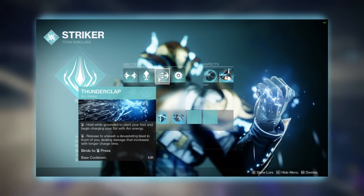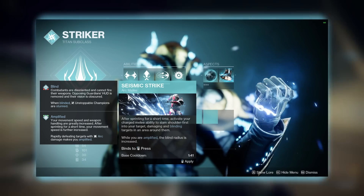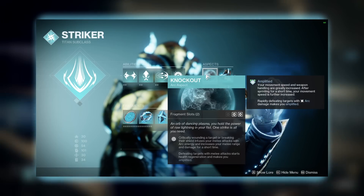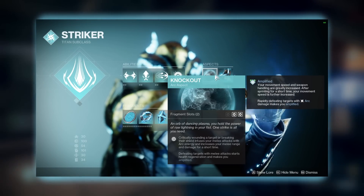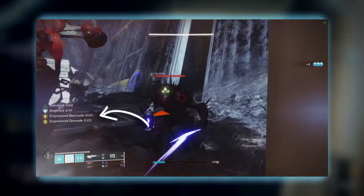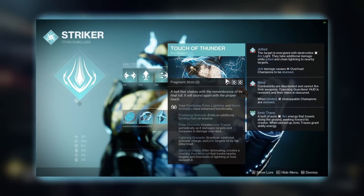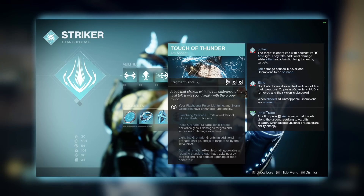For your melee, it's personal preference — you can choose Thunderclap or Seismic Strike. Seismic Strike blinds enemies, which counters Unstoppable Champions. Aspect-wise, we are using Knockout, which boosts our melee damage and allows our melee to start health regeneration. A little trick: Knockout makes your normal melee count as empowered, meaning you can use it to maintain your Hoyle stacks pretty much infinitely by punching enemies. And then we have Touch of Thunder, which allows our Pulse Grenade to generate ionic traces whenever it deals damage.